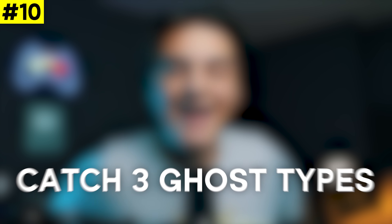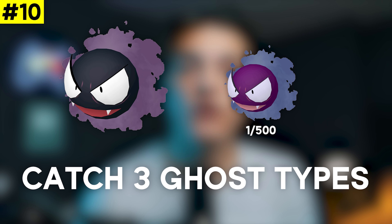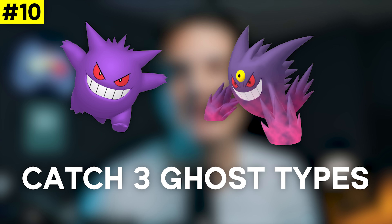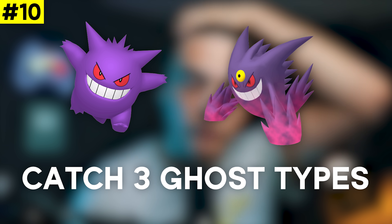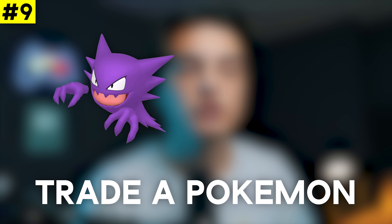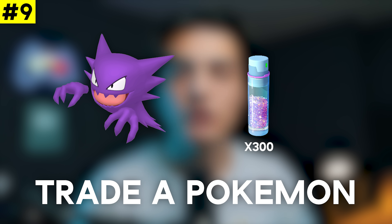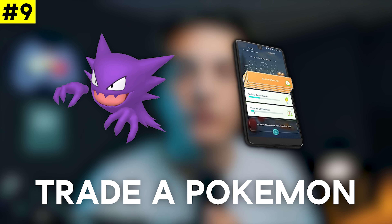Moving into the top 10, we have Catch Three Ghost Types for a Gastly encounter — this is new and exclusive to October. Gastly evolves into Gengar, a decent ghost type raid attacker, and Mega Gengar is the best ghost type raid attacker in the game. Next we have Trade a Pokémon for a Haunter encounter. Haunter cannot be shiny but evolves into Gengar. Like Ariados, Haunter is a stage 2 Pokémon giving you stardust, so you can run from the Haunters, stack the tasks, wait for boosted stardust events, and collect plenty of stardust with Star Pieces when the time comes.